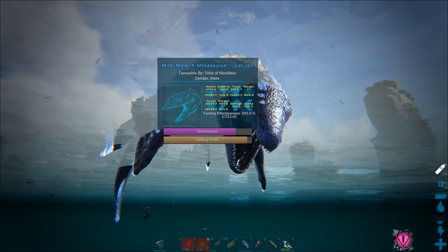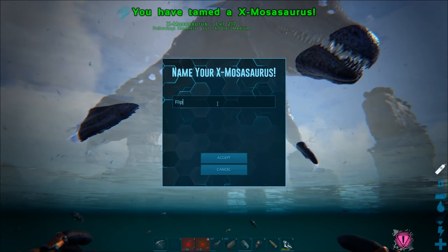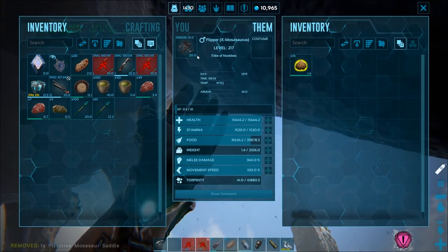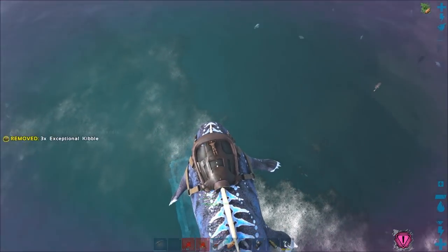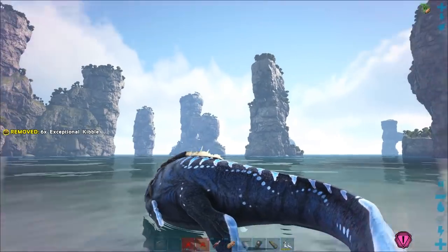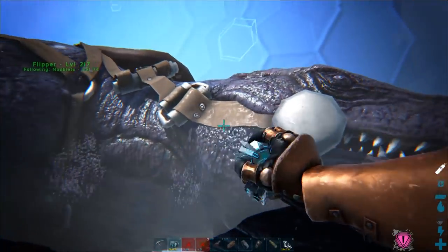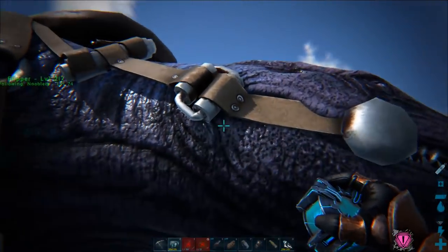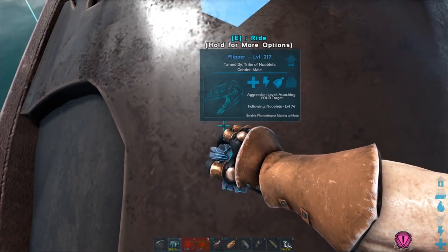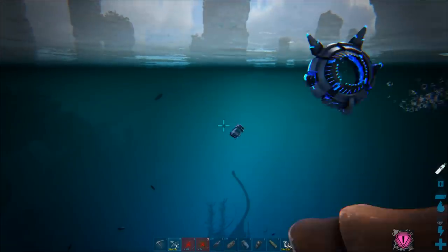There we go — let's call it Flipper for now. Put a saddle on it. Now because I tamed it so high up it's stuck out of the water. Sometimes it'd be able to dive down, sometimes it won't. To get it unstuck, cryo it — it moves around if you try and do it from below, so mount a mosa, stand on top of its back, then do it. It's much easier that way. Throw it out once you're in water.